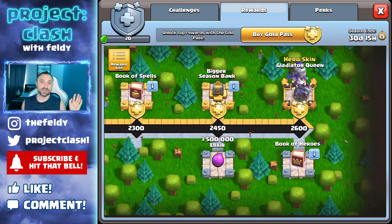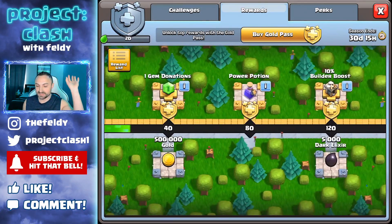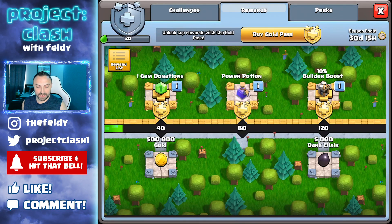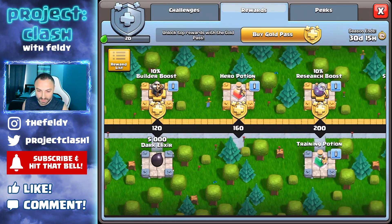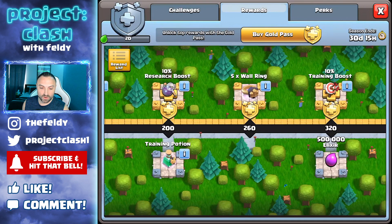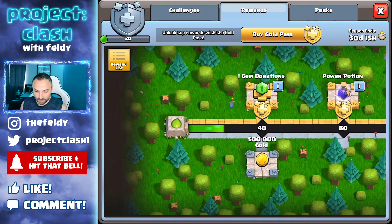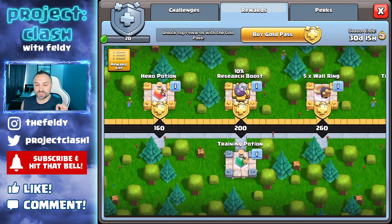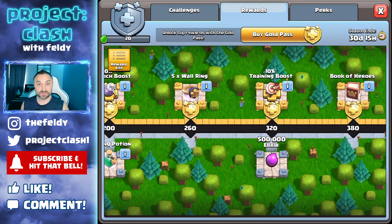That alone for May is going to be incredible for you guys to do these challenges and get whatever you need. You've also got one gem donations, a Power Potion, a 10% Builder Boost, a Hero Potion, and a 10% Research Boost. You can get pretty much all of that just from completing your CWL Challenge, and almost all of it from just donating troops — about 200 donations. Once you get to that 10% Builder Boost and 10% Research, that is when I'm going to start spending all my resources.